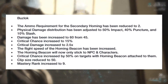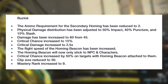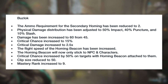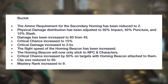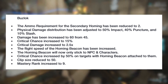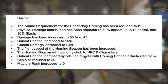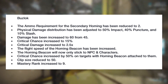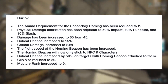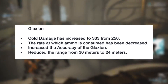On to the Buzlok. It will become a Mastery Rank 9 weapon, where its ammo requirement for the homing feature will be reduced to 2. The homing beacon will only stick to NPC characters, and the flight speed of the beacon will be increased. The weapon will also have its damage increased to 60 from 45, the clip reduced to 50, critical chance changed to 15, critical damage to 2.5, and its physical damage distribution adjusted to 50% impact, 40% puncture, and 10% slash.